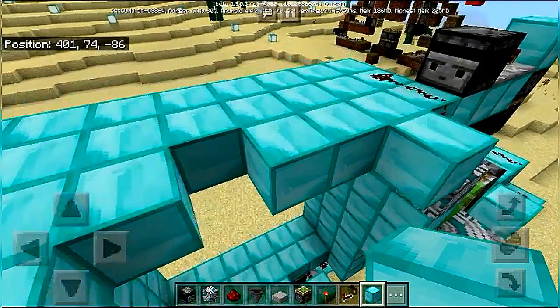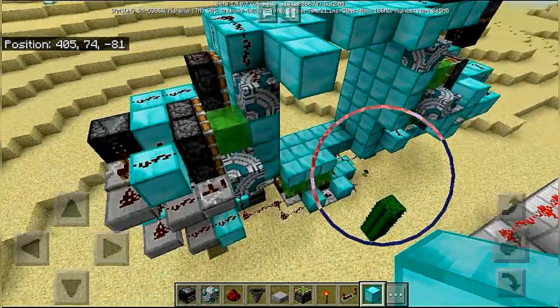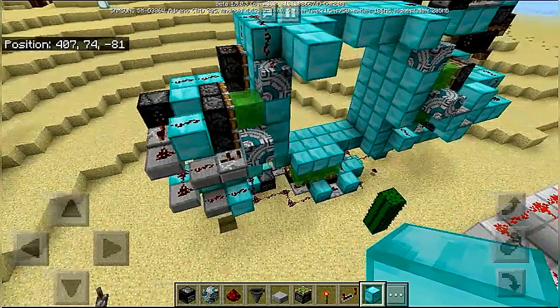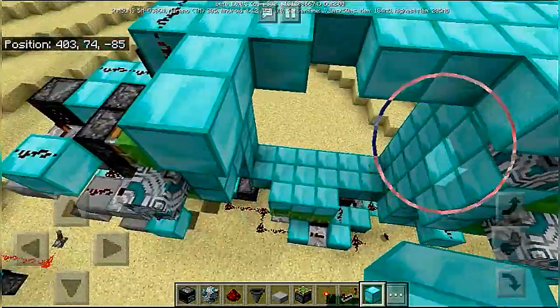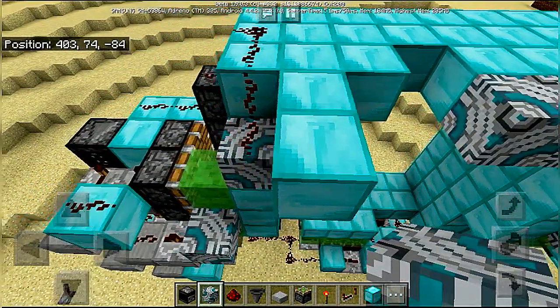Now first we should put a roof on top of this. This is where most of the terracotta blocks are going to be needed. We need two terracotta blocks in this spot.